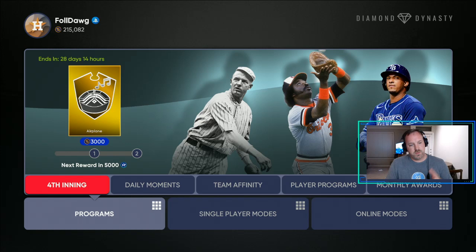If you used that 99 limited-time Wander Franco, that's gone now. It went down from 99 to a 91, so it's no longer a 99. But you can get this card and use him if you like that 99. So let's look at the program here real quick.